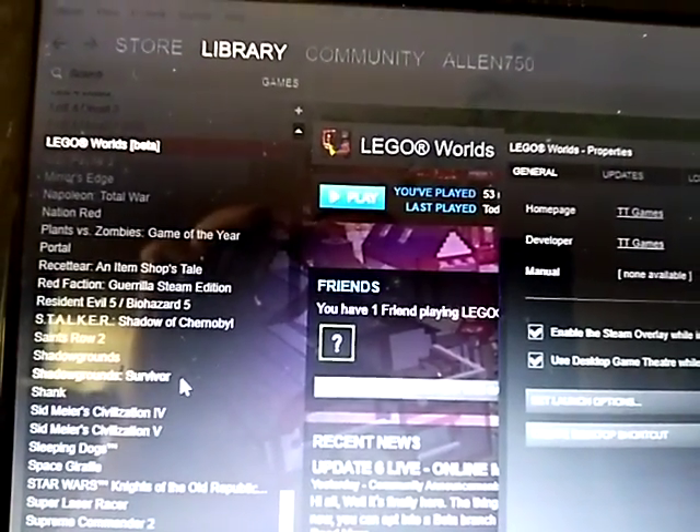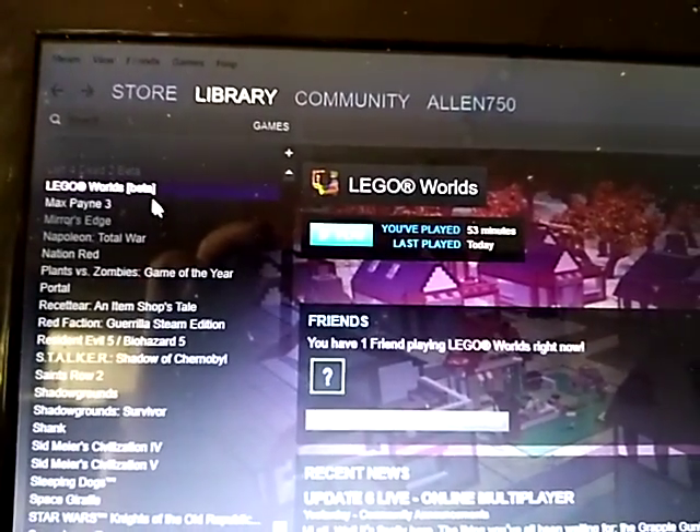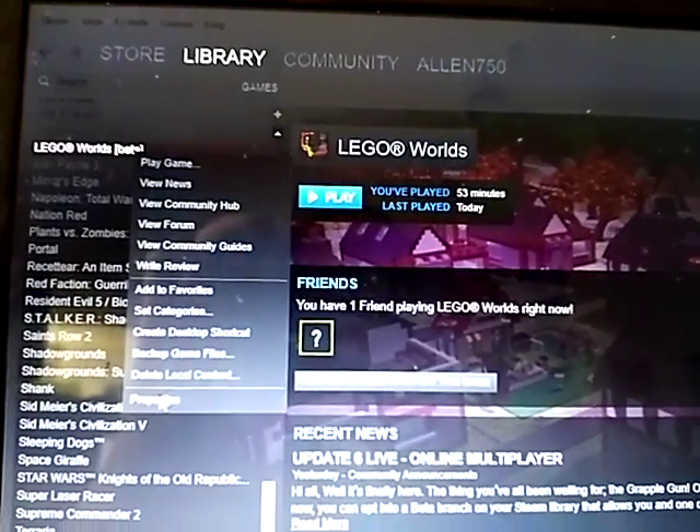Right-click on LEGO Worlds — let me show you that again. Right-click on LEGO Worlds, go to Properties, and then you want to go to Betas.